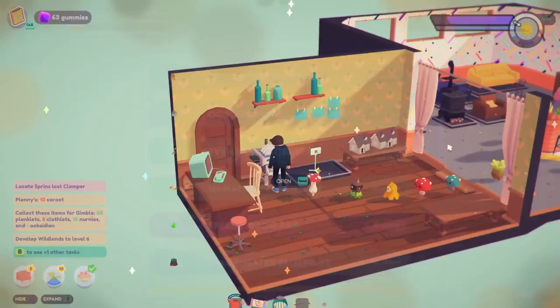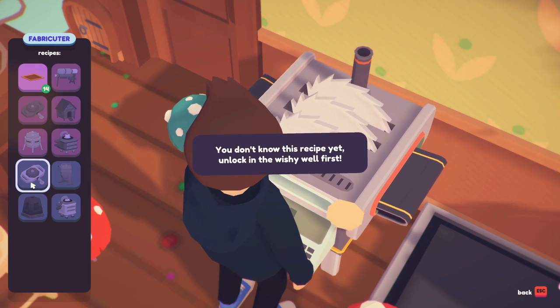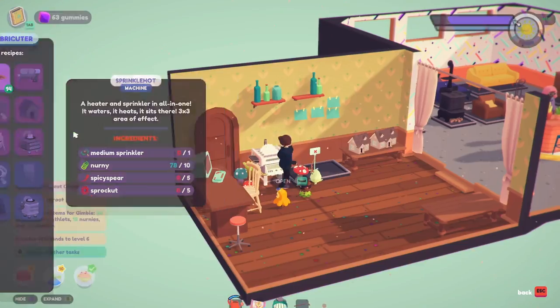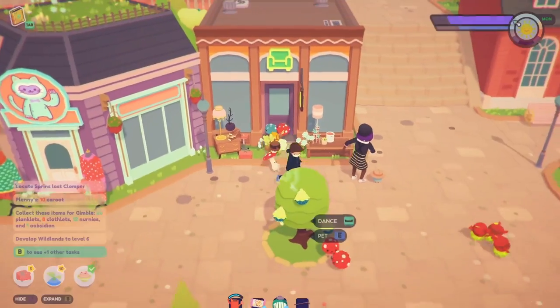I'm gonna try and see what the sprinkle hot does — nope, nope. I need to make a medium sprinkler to get one so that makes sense. You need spicy spears and sprockets which I think come up later in the game, so I can't get them right now.